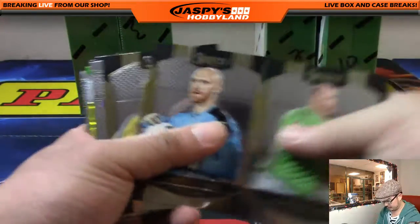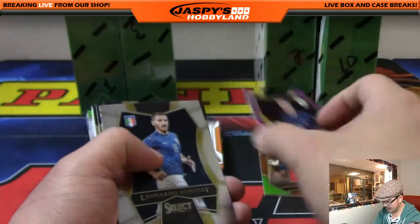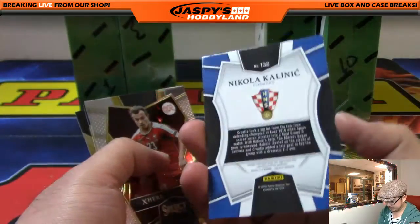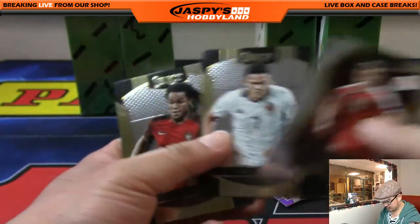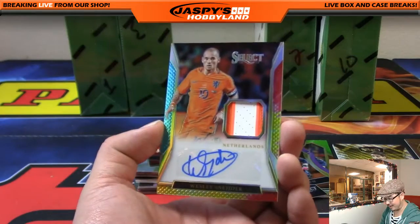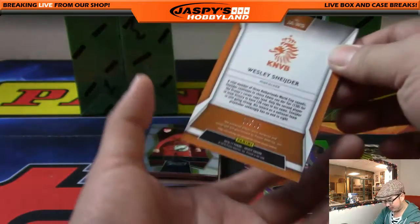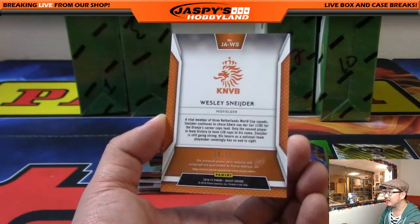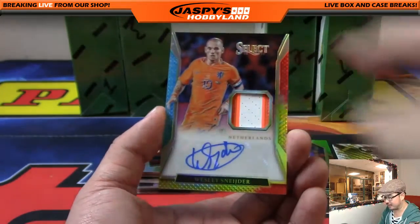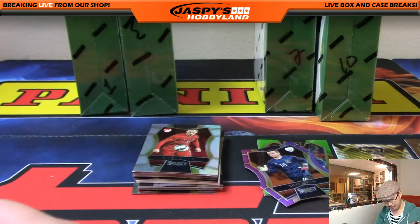I'm going to sleeve all of those up. Nice Shea Given die cut, purple die cut, 127 out of 149 — sleeve that one up too. Kalinic, one of those prism cards, out of 15. And there's a big hit right there — nice relic, nice autograph. That's Wesley Schneider for the Orange, 14 out of 15. The attacking midfielder — that's a tie-dye refractor too, for the Netherlands, for the Orange. Very nice. That's a great jersey autograph. That's a proper hit right there.